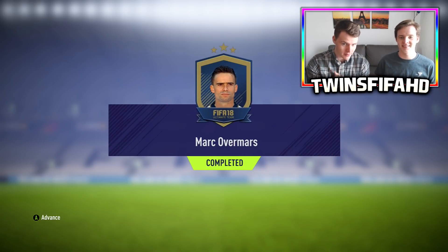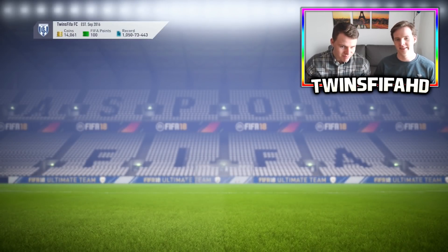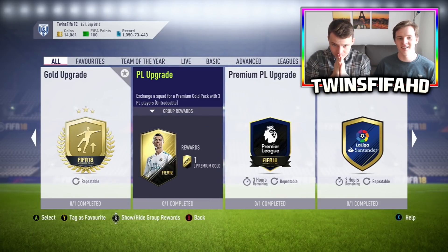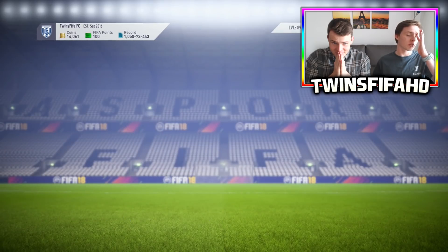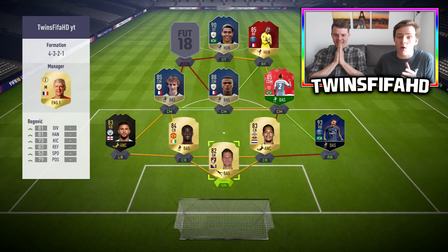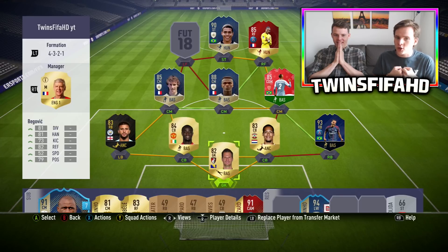So now guys, we have just completed Marc Overmars. I wish we could give him a try, but every time I play against him in Fut Champions, he is not the greatest icon. Now let me just show you the team before - let me just show you the team because I'm kind of losing my words to be fair. It's really emotional. As you can see, we have 15,000 coins and we're super low on the budget.